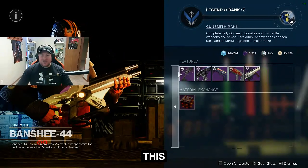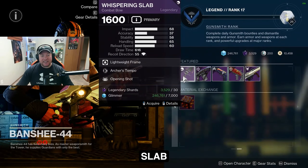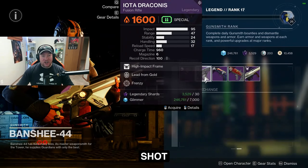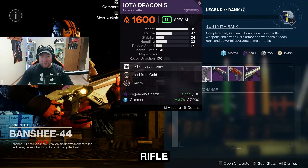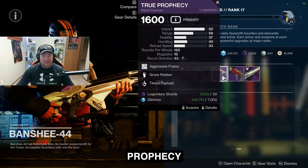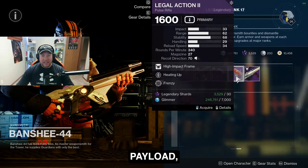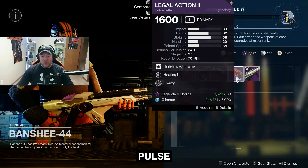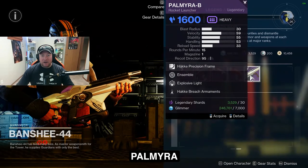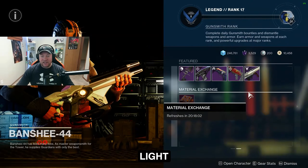So this week, Banshee for Legendary Weapons. He's got the Whispering Slab Combat Bow with Archer's Tempo and Opening Shot, the Iota Draconis Fusion Rifle with Lead from Gold and Frenzy, the True Prophecy Hand Cannon with Grave Robber and Timed Payload, the Legal Action Pulse Rifle with Heating Up and Frenzy, and the Palmyra Rocket Launcher with Ensemble and Explosive Light.